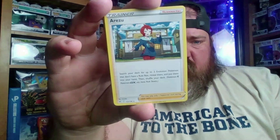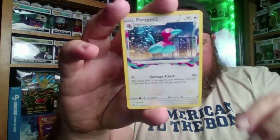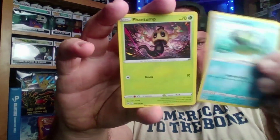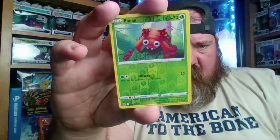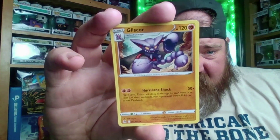We got a Torkoal — already got one of those. Porygon Two again — is this the same pack? Same cards again. Electric Perrserker, I think that's a different card. And our last card is the Gills card. I think we had two different cards in that pack. So 36 cards total — probably about a buck in value. But hey, they're fun to open!